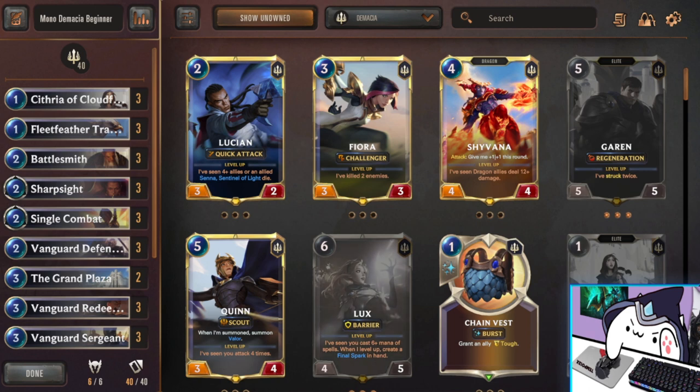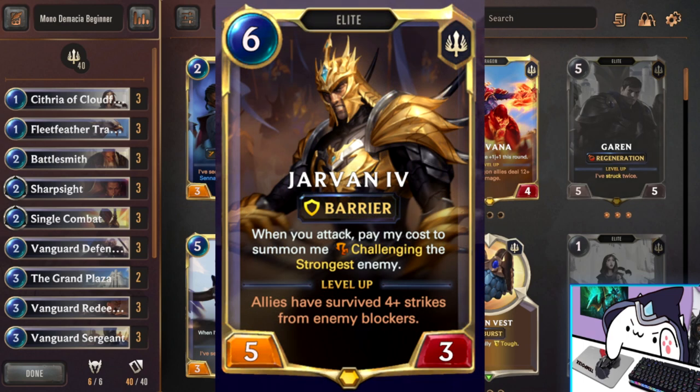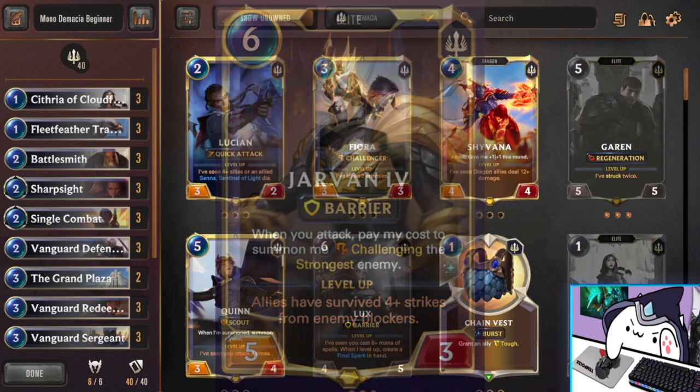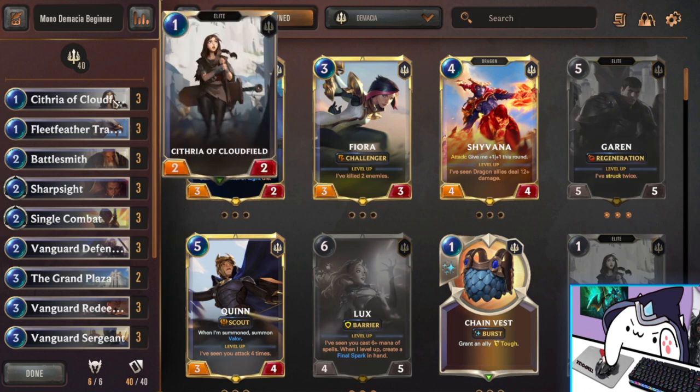This is the one I'm most excited about, and it's Mono Demacia Elites. With the inclusion of Jarvan, this deck is both beginner friendly and new at the same time. So let's talk about the specific numbers. First, we start off with 3 Cythria, because she's just a really good one drop, and she has the Elite tag.